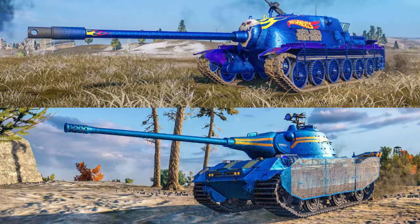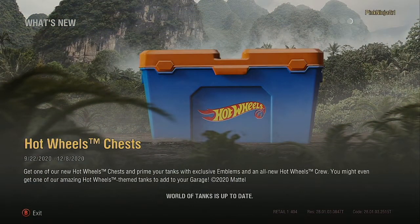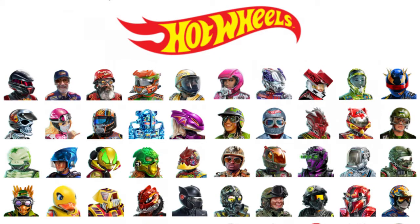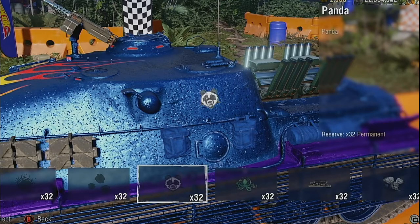The Roger Dodger and the Bone Shaker are also available for immediate purchase. With the Hot Wheels collaboration we now have Hot Wheels crew chests and new emblems. You can check out on the website the different crews that are available. Additional new emblems have made it into the store: an owl, a puma, an octopus, a panda, and two different versions of bullet holes.